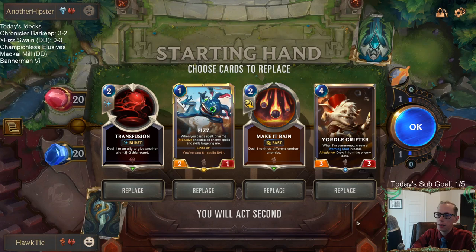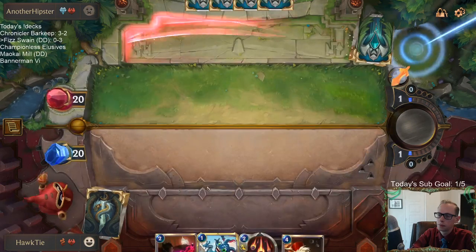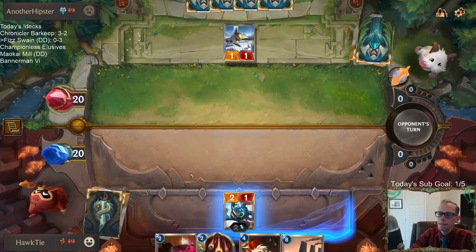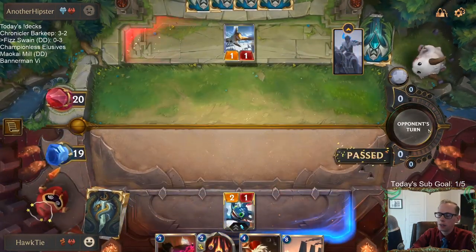These Make It Rains haven't looked good. I wonder if we need to move away from Make It Rain towards some of the Noxus spells, but Yordle Grifter still hasn't hit yet and taking out Bilgewater cards doesn't sound great. Topher, it's going pretty good — super excited to play this deck, but nothing's going our way and we're just losing all of our games, and that's sad.